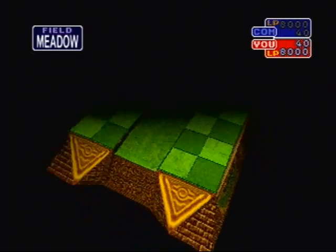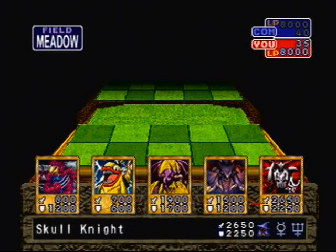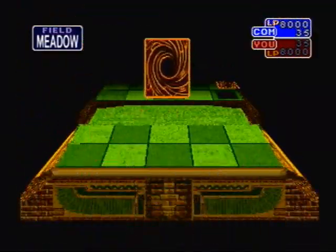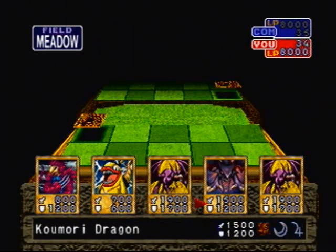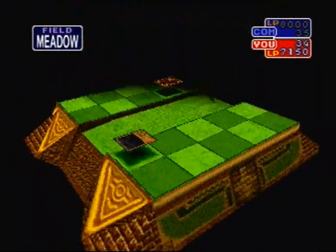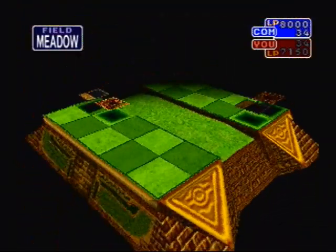Actually, there is one thing I forgot to do, and that's use my Star Chips to buy a Bright Castle, because it gives you 500 attack points and defense points to any monster you equip it to. If I had known that, I would have done that first. I guess we'll have to do it without. I betcha that's a Millennium Shield — knowing my luck, it'll be there. Yep, I knew it. I would get unlucky for him to get Millennium Shield turn one. He's like, well, you should have got that Bright Castle!